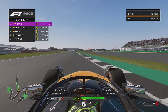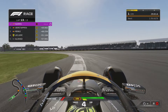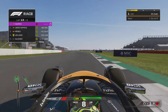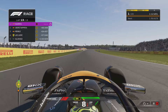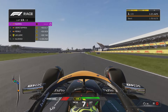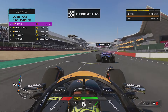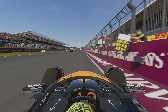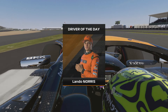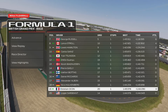Where the hell are the backmarkers? I want to catch them. Surely I would have lapped Logan Sargent by now — he must be somewhere. Aha, I've spotted him on the minimap! The pursuit is on — can I get them? Push, you bagger! I can see a car — it went through here! That's Logan! Come here! Move out the way! No! So close to lapping Logan Sargent there.